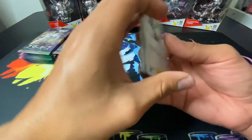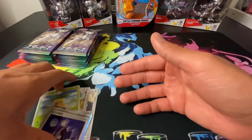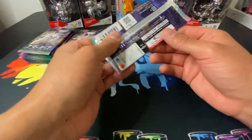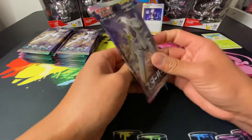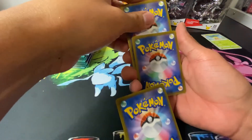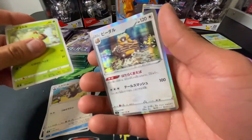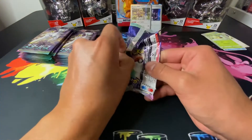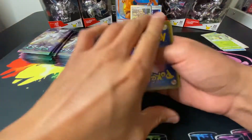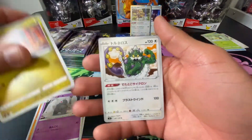All right, there's Boss's Orders — it's a holo! Let's put that right there. I'll treat these more carefully than the English versions because it's Japanese. All right, Bibarel. Getting more into these products later on as they continue to release collection boxes, which I'm super excited for. No code cards in these, I believe. The majority of these cards are in the English version too. That's Heracross.